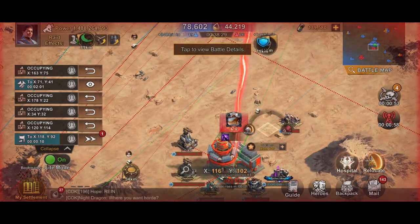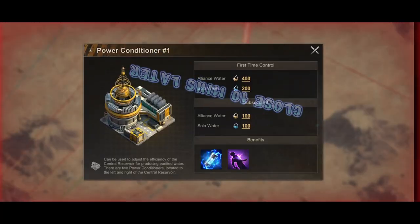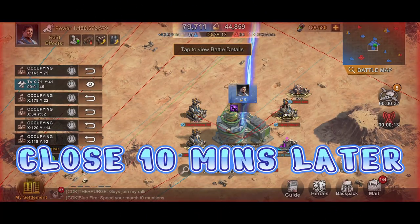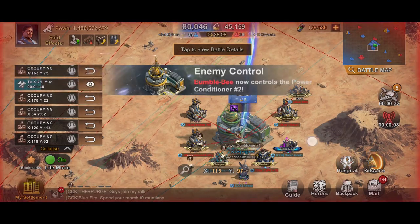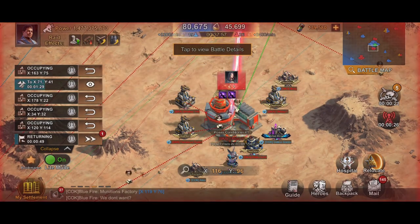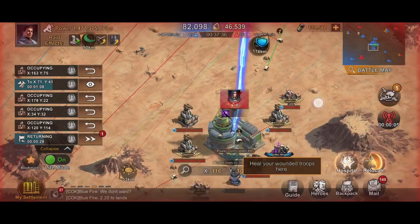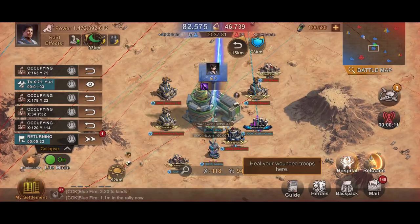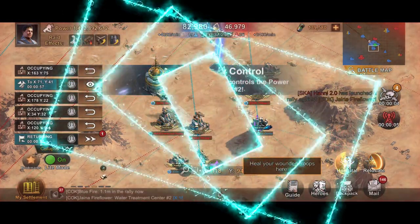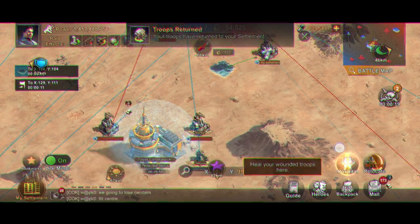If your allies lose the power conditioner building, there is a cooldown before you are allowed to attack again. The power conditioners will close 10 minutes later, and after this they never open up again for the remaining duration of the match.